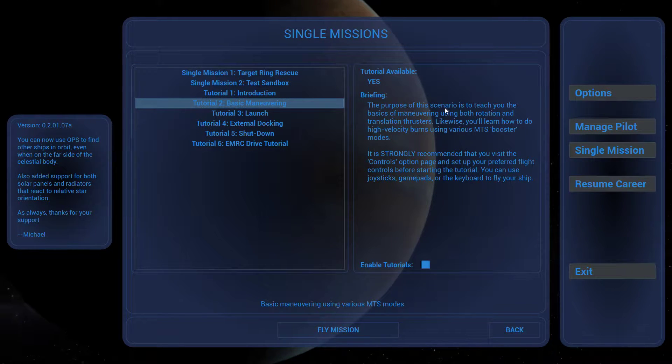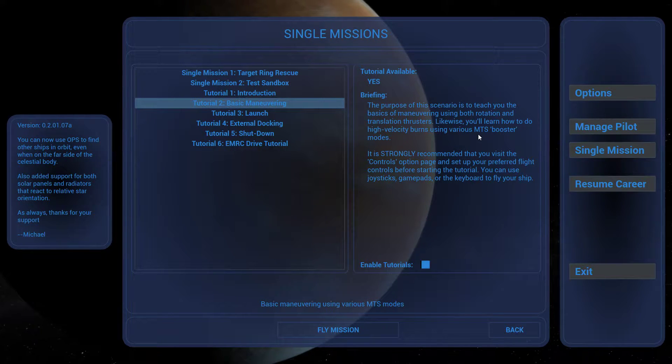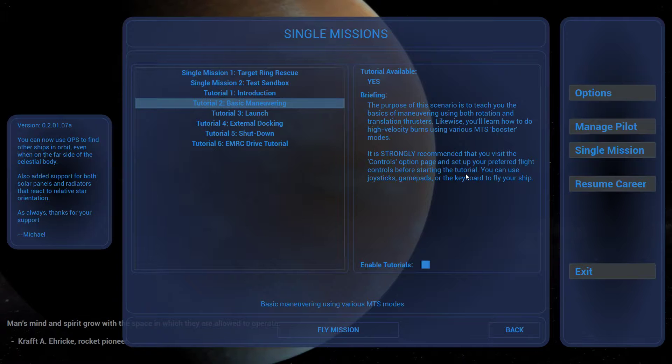Briefing: The purpose of this scenario is to teach you the basics of maneuvering using both rotation and translation thrusters. You'll also learn how to do high velocity burns using various MTS booster modes. It is strongly recommended that you visit the control option page and set up your preferred flight controls before starting the tutorial. I already did that — I set them all up. They're really good, really sexy.